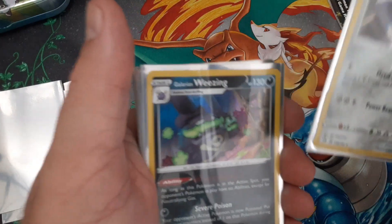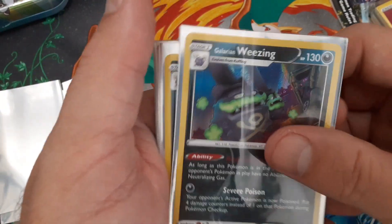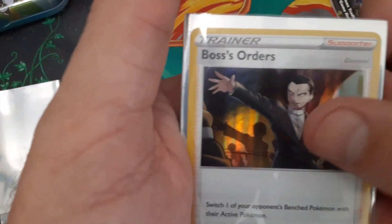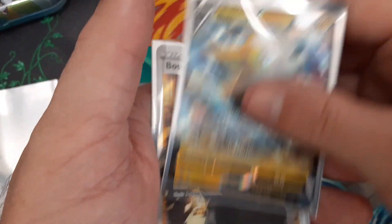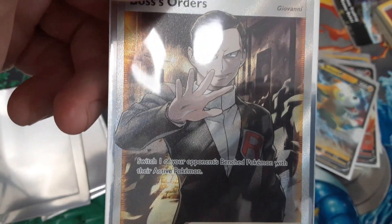Alright, we're back and these are the pulls. We got the Duraludon, Galarian Weezing — that's a double — Boss's Orders Regular Rare holo, Dragapult V, Ninetales V, Boltund V, and the Full Art Boss's Orders. This is kind of an awesome looking card — awesome, awesome, awesome.